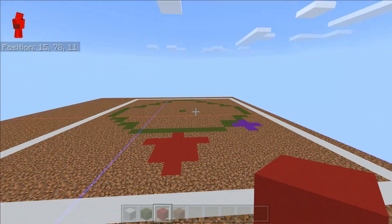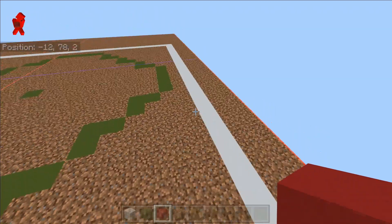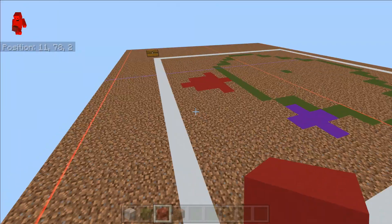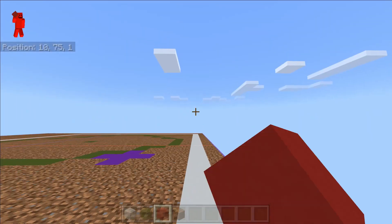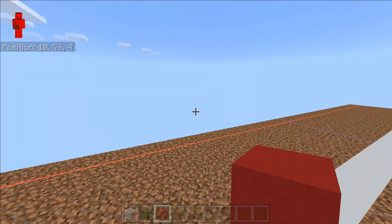Before we place a single block for the farm, we need to make sure that this white boundary is 50 blocks away from any other village in the world, and that includes any breeders or anything to do with villagers. This white boundary is the very edge of the farm. It's 23 wide on one edge and 26 wide on the other. So just make sure there are no villages anywhere near this farm.